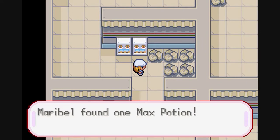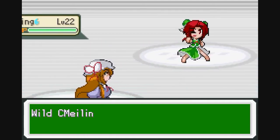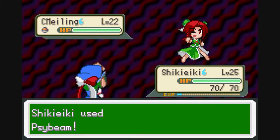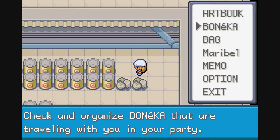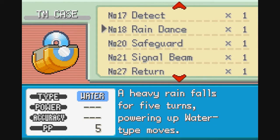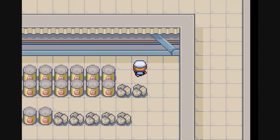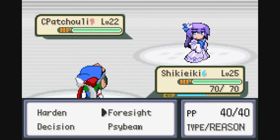In some versions of Pokemon, the power plant items are actually Voltorb or some junk, which is a bit annoying. We find a Sidebeam and Detect. Detect enables the user to evade all attacks and may fail if used in succession. It's kind of like Endure but you don't take any damage — essentially just a delaying tactic, which could have its uses.